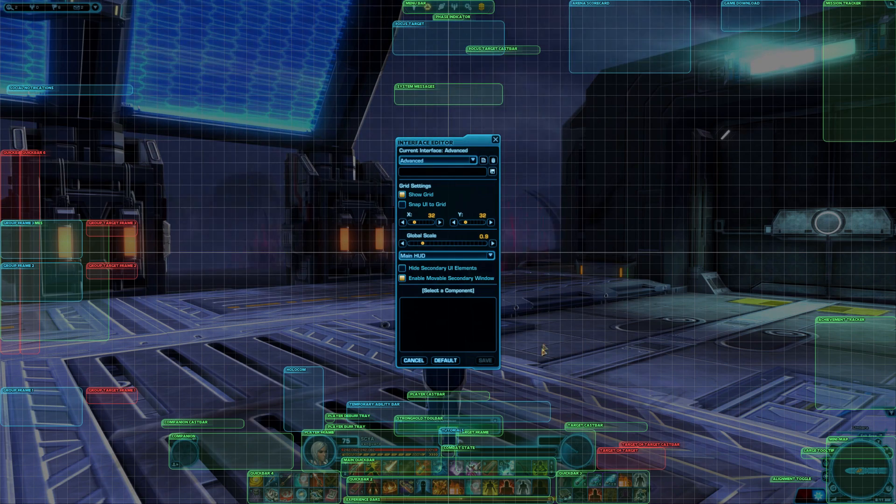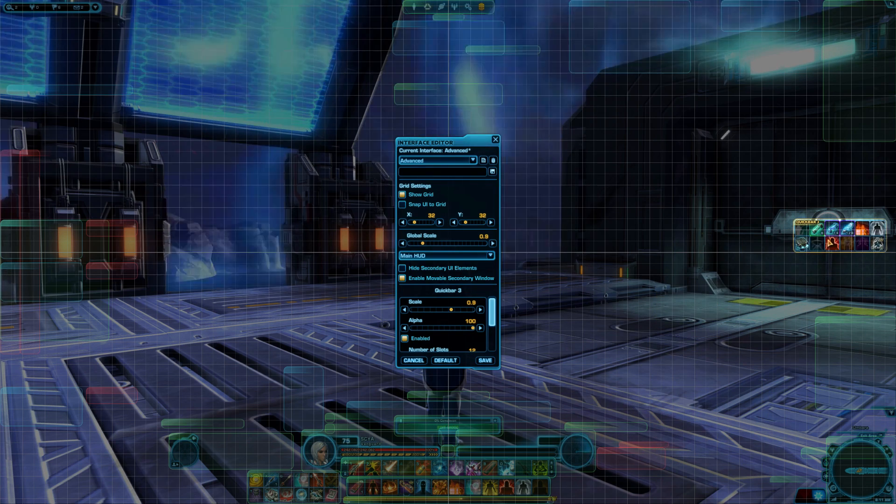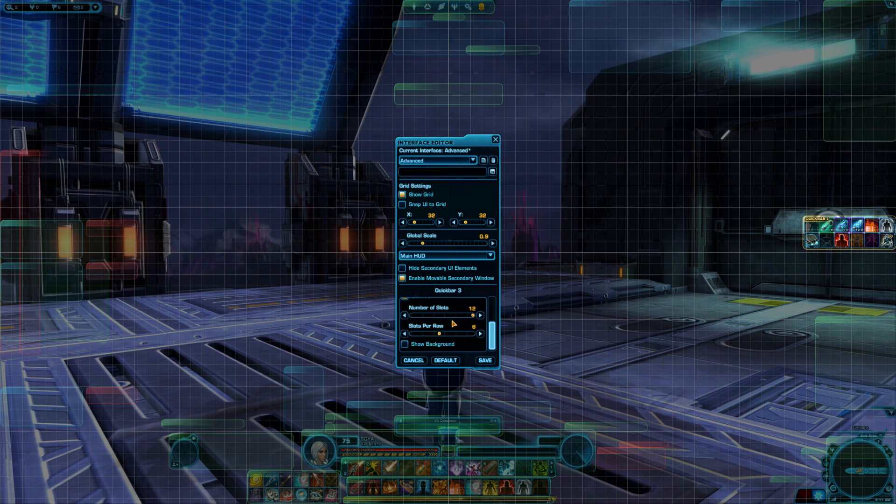You can edit where the Quick Bars are placed by clicking them in the user interface editor. You can drag them around to move them, or change how many icons show up in a row with the sliders in the middle of the screen.